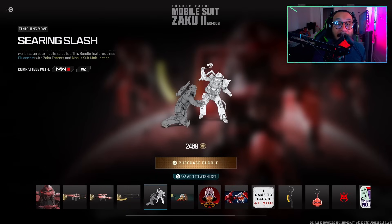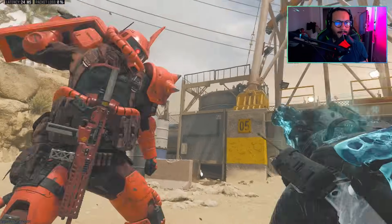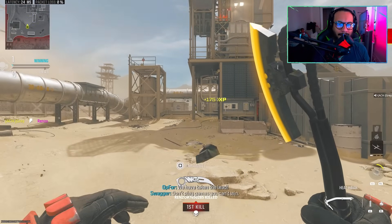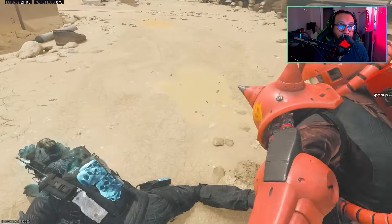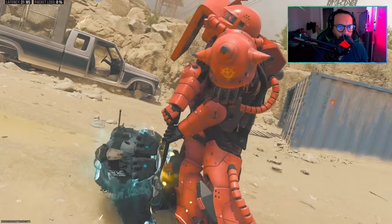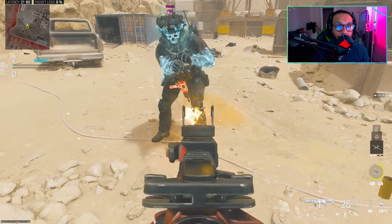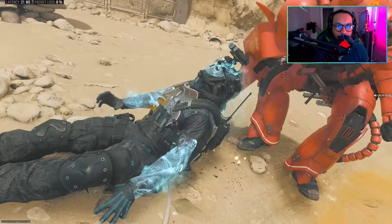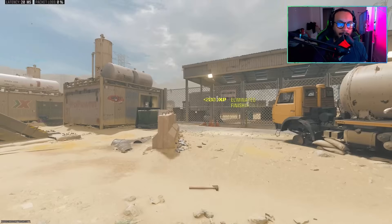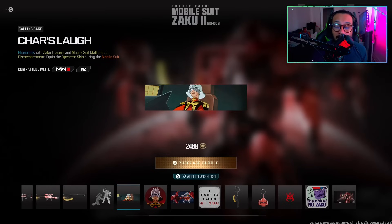We get the Searing Slash finishing move. If you catch the opponent standing, here's the finishing move. If you catch the opponent prone on the floor, here's that version. And if you down the opponent, here's how that looks followed by the finishing move — that's the best one, that's great.